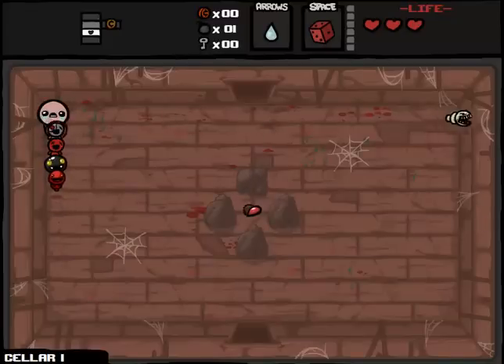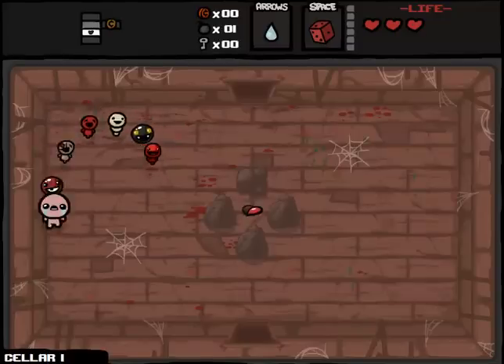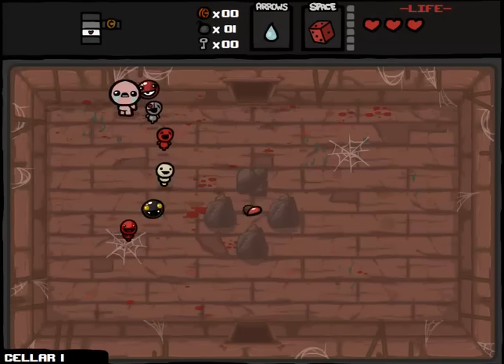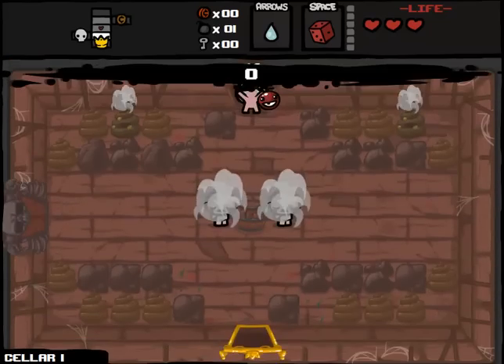Hey everybody, welcome back to Northern Lion Plays The Binding of Isaac. We are doing challenge runs here. You can probably guess what this one is - people have been clamoring to use every familiar in the game. Well, I've been playing around with Cheat Engine. Apparently I maxed out at like five familiars following me. So I got Ghost Baby, Sister Maggie, Little Chubby, Little Gish, and Little Chad with me. That's the best we can do for now.